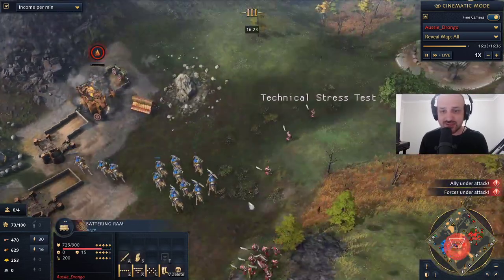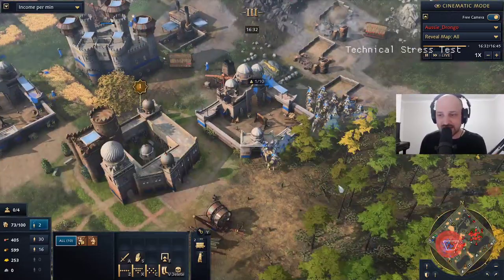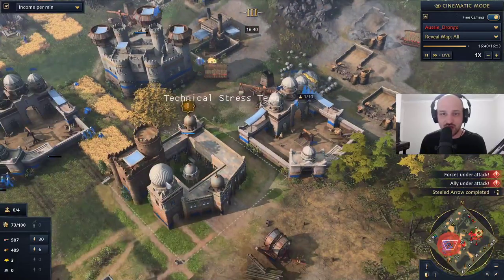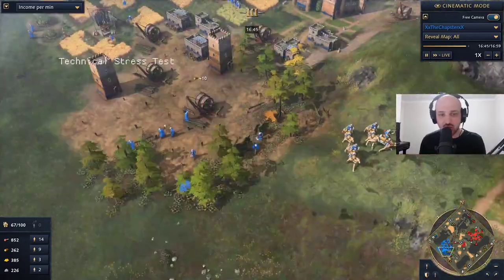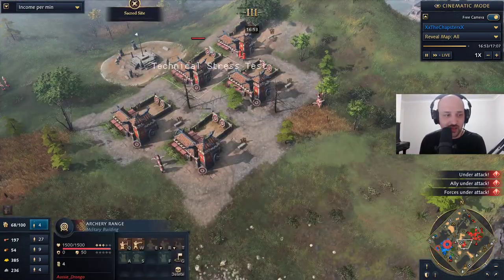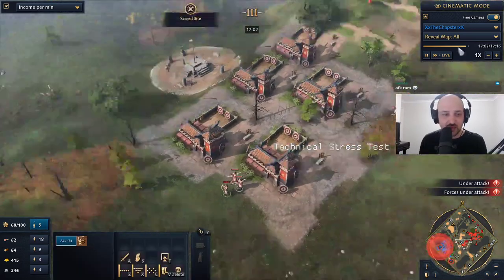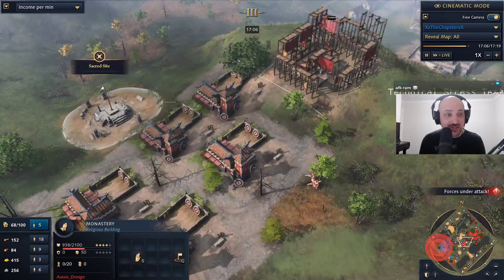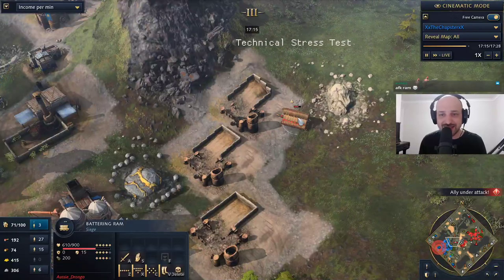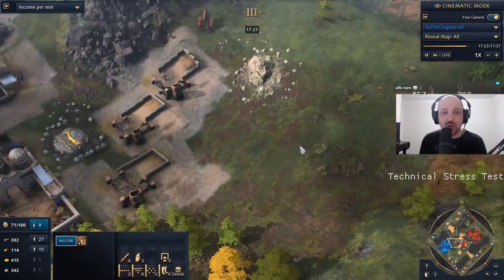We see the army coming in for Drongo yet again, but Chapster chasing them down with camel archers — very tense here. Drongo makes the right call, he might be able to finish this game. But the villagers coming in take down the battering rams, and there are no more archery ranges for Chapster right now. He's rebuilding those buildings in the back of his base. Drongo needs to move away from his palace guards in favor of something else — we need to see siege weapons. Mangonels for Aussie Drongo — super, super important to get mangonels out against these camel archers. The camel archers are not cavalry, so you can take them down with mangonels.